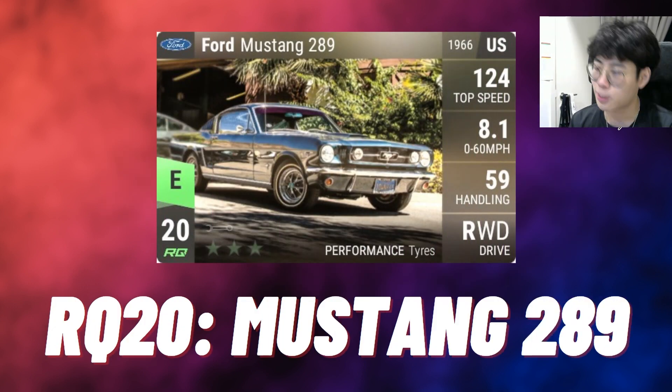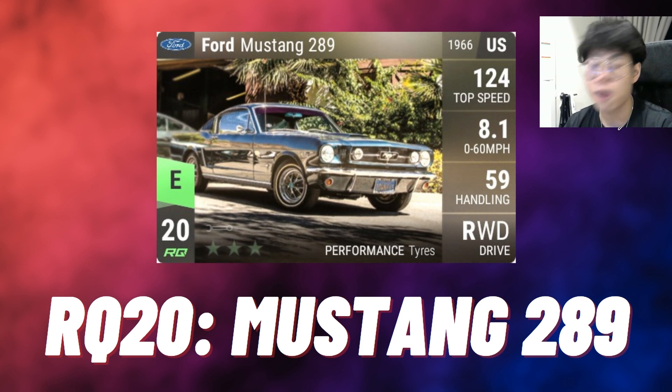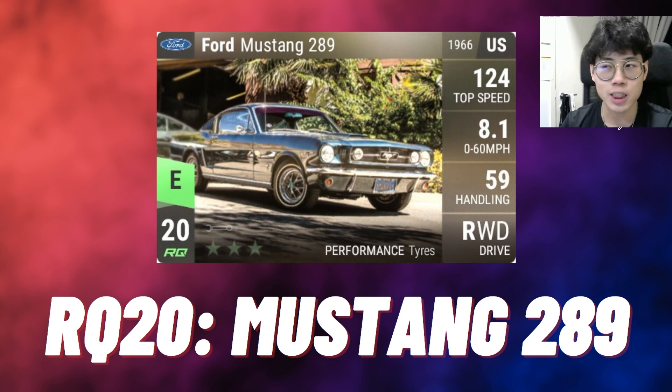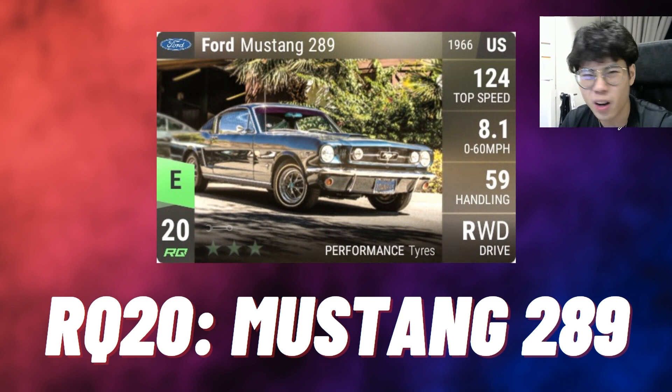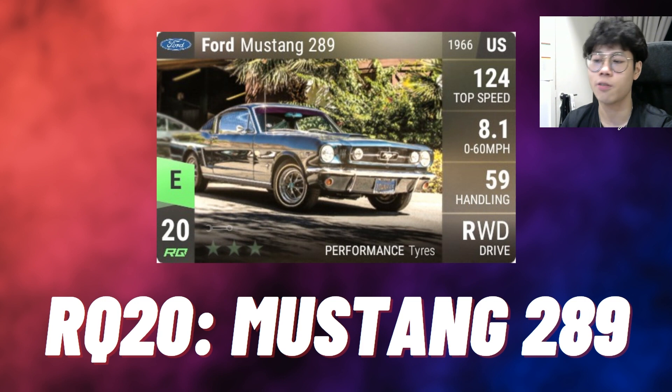We're going to start with RQ20 and it's the Ford Mustang 289. I think I've talked about this car so many times in terms of picture — it's a very solid picture, and that's a rare one to be fair because this is an OG car, it's been in the game since its release in 2017. There are not a lot of OG cars with really good photos, especially since we've had updates like World Expo, Amalfi Coast, Enter the Black Forest, and Great Exhibition which brought a lot of great photos. For this car to withstand the test of time is very impressive. I love the background, it's not a boring photo, it's really nice.